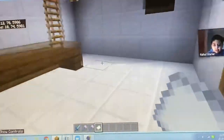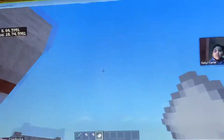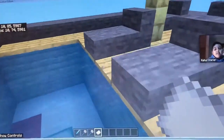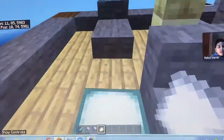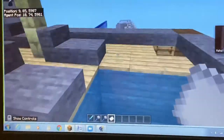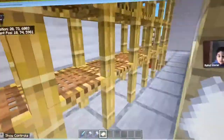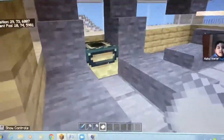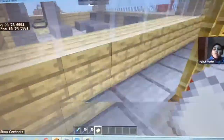Going up this ladder we enter the recreation facilities, which is basically where all the workers relax, have fun, and exercise. Here we have a swimming pool, and down here I have made a gym with treadmills and weightlifting. That's all the facilities of the rig on the first floor.